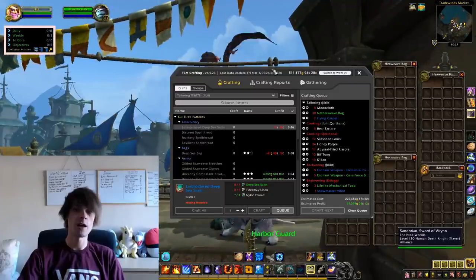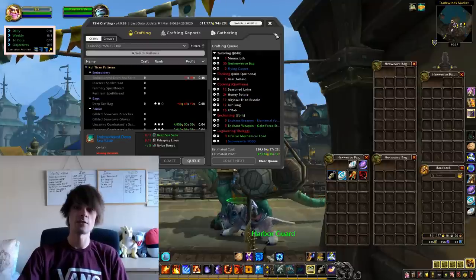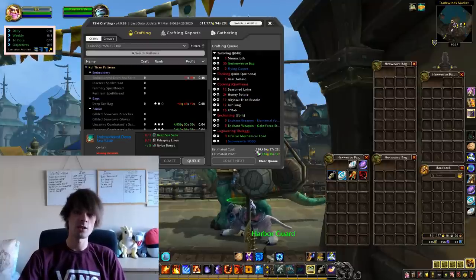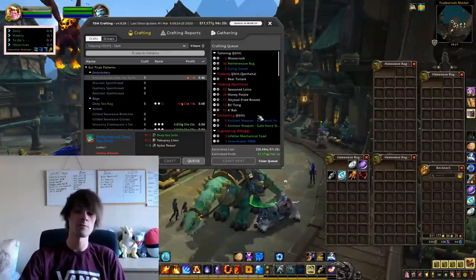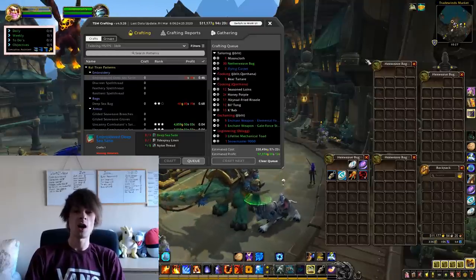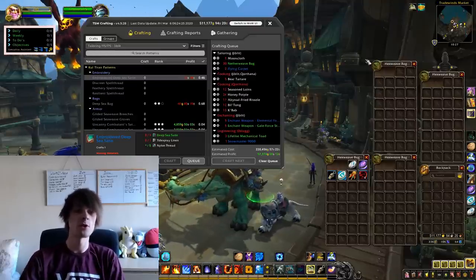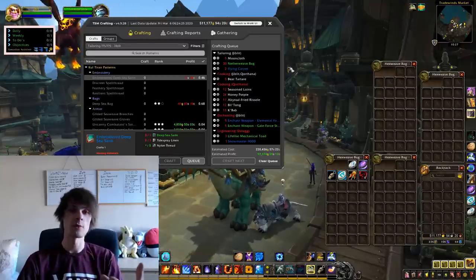I've got a big restock list from the last few days. It's going to cost us 220,000 gold, but that will give us around 97,000 gold profit back — a little under half, which is pretty good. I'll jump in on that and get going.